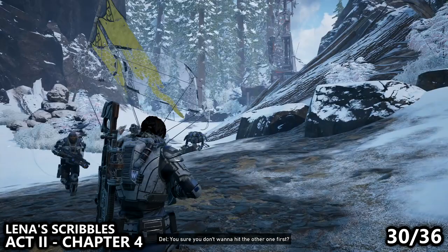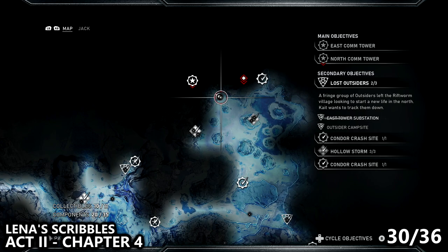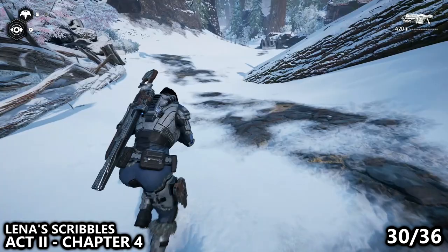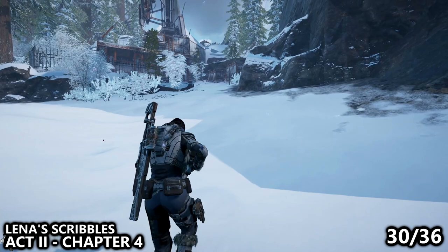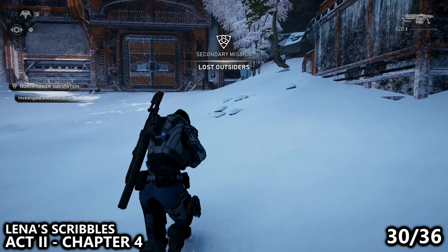Then we move on toward the North Communications Tower. Before heading towards it, there is a little bit of a split path — go to the right to find the north tower substation. This one is similar to the east tower substation and will show up on your map when you're near it. It also has a collectible, but for this one you don't have to go inside — the note is posted on the wall near the substation. Just make sure you pick up that note.